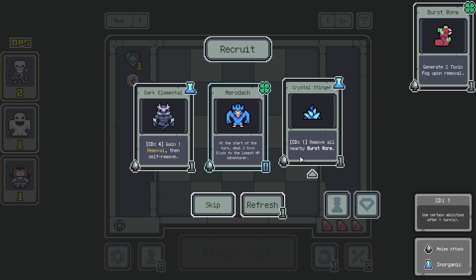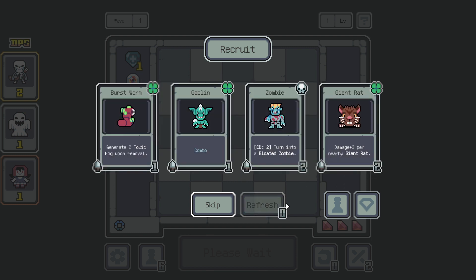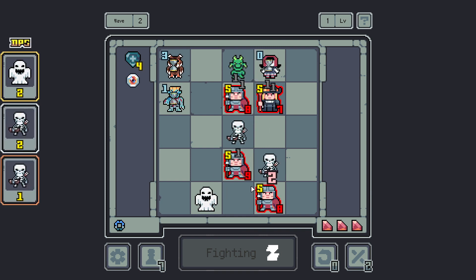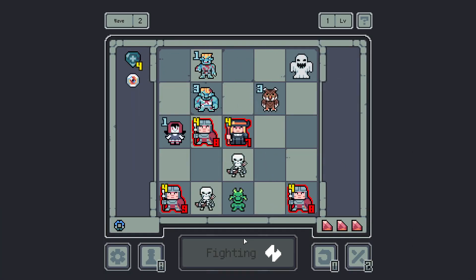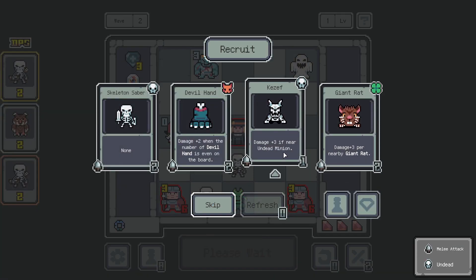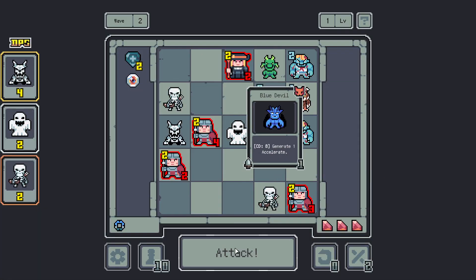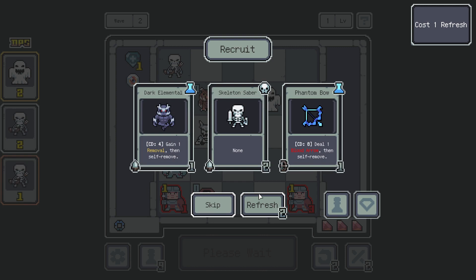I'm gonna start the turn. Gain 1 removal, then self-remove. We'll just do the Zombie, since it'll remove itself eventually anyway. We'll get that as well. The Rats could definitely be good. Go with Generate 1 Accelerate, because I think that would be pretty good later on if I go for the dolls.